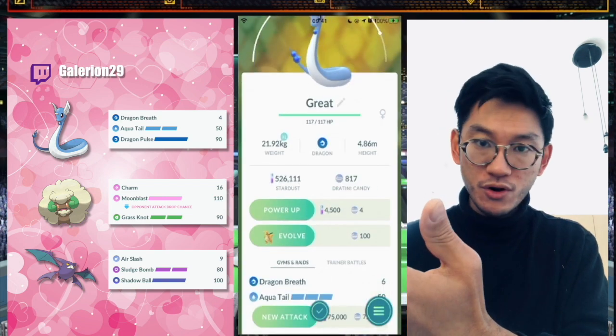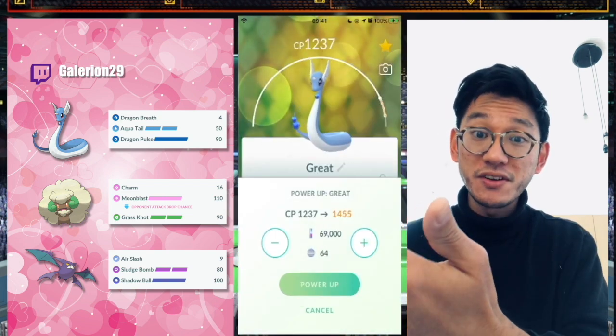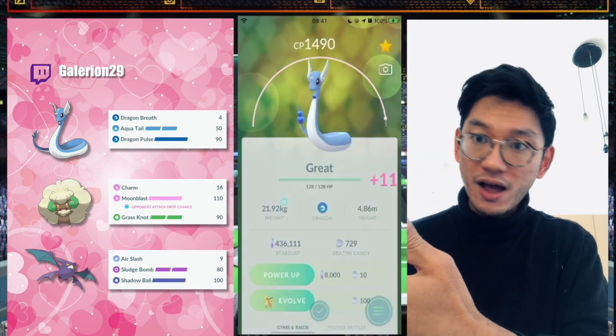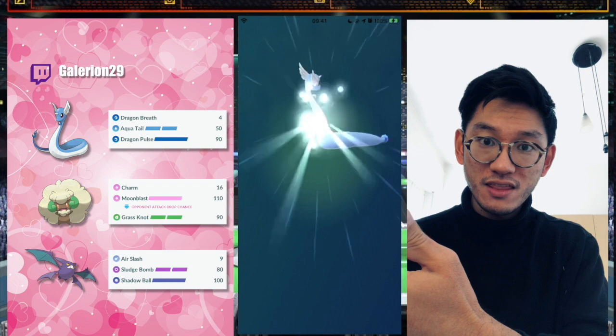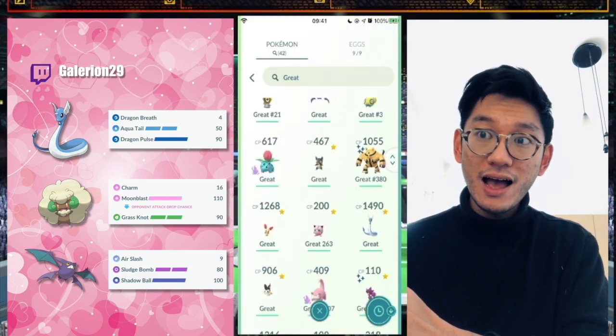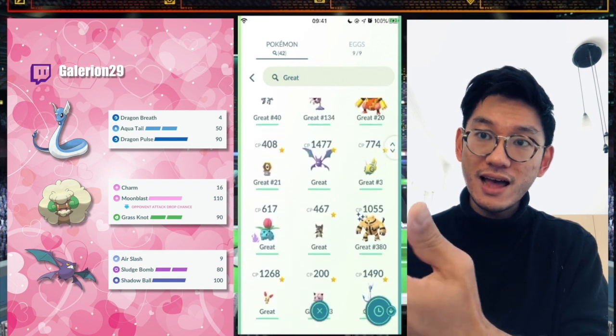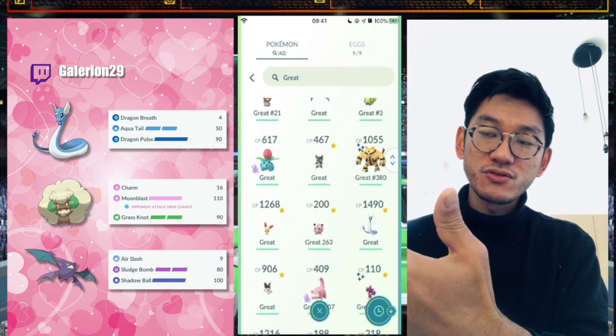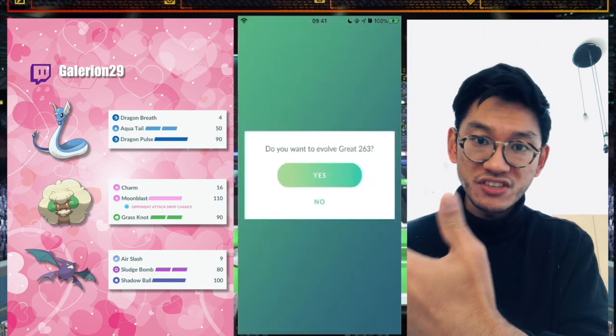Wingscott is everywhere — you can find it very easily. Charmer is very easy to use, and with weather boost I barely spent any stardust on that thing. Dragonair is quite expensive, but I have a really good one for the Great League and I've been trying to build a Dragonair for a while, so I decided to invest my stardust in that.